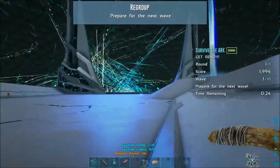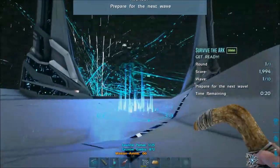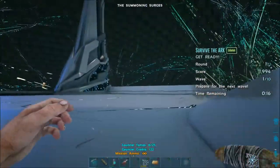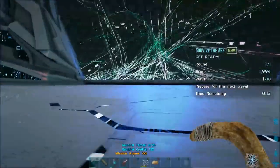Now we've got 27 seconds on the clock. What we want to do now — I went with dimorphodons this time, but to be honest I shouldn't have, because they do block me when I'm trying to get up onto the obelisk.